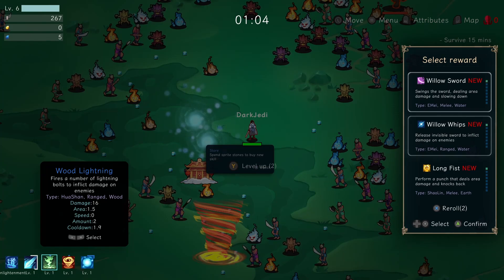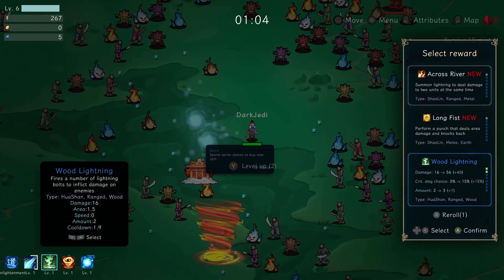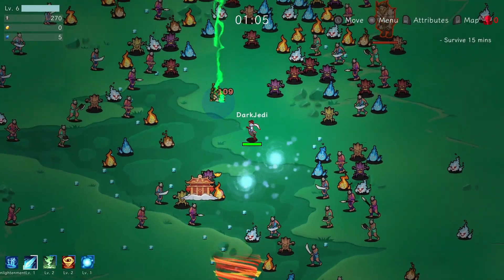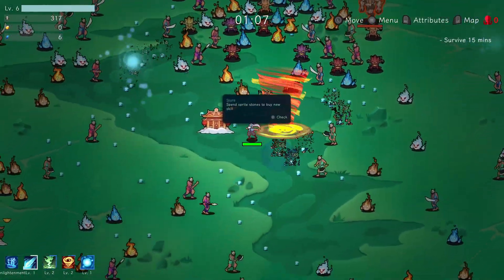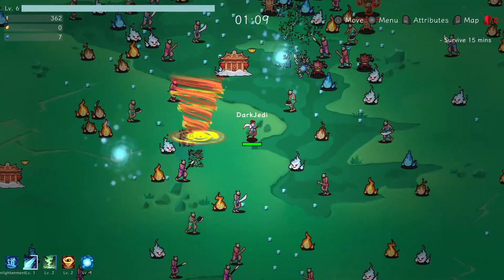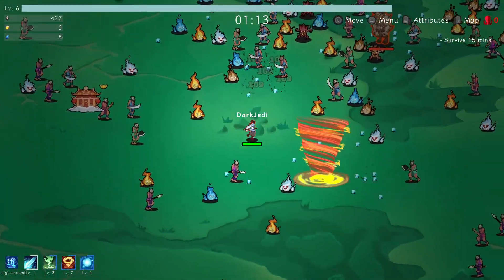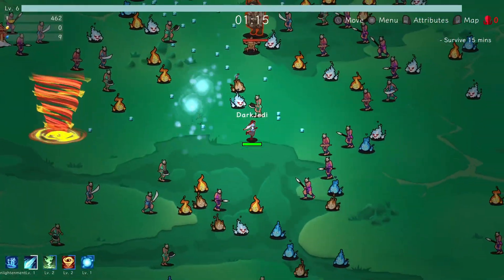There we go. Now then — let's re-roll. Wood Lightning, we'll get that to level two. And Dust Tornado will get that to level two as well. I'm stuck in the middle now. Just got to make sure I don't die.